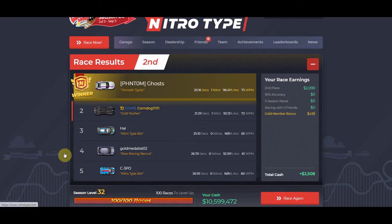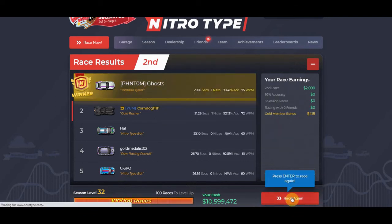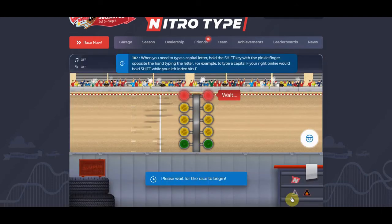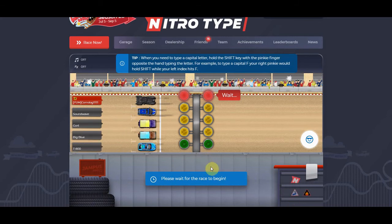Those are some tips and tricks on how to type really quickly. Another thing is just practice. Maybe do 10 races every day, or at least one typing lesson every day, and you'll improve eventually.